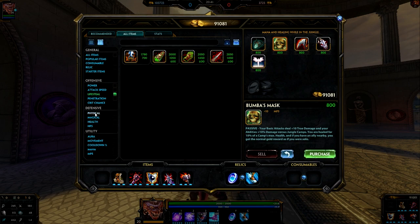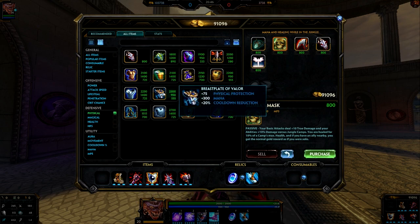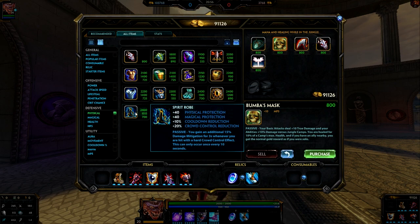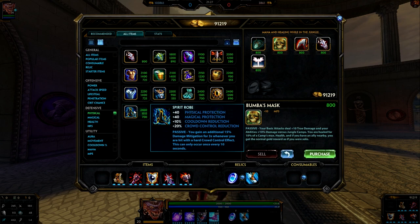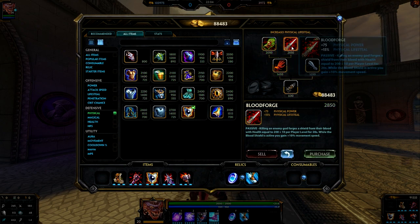If you want to be a little tankier on Camelzots, there are a few options for protections. Breastplate of Valor is pretty good, just be careful on cooldown reduction so you don't overcap. Spirit Robe is also a great option — it provides good protections for both physical and magical, has some cooldown reduction, CCR to spend less time being stunned, and its passive lets you mitigate more damage when procced. You could also go into Mantle of Discord, which is basically a more expensive version of Spirit Robe with a different passive. For now though, I'm going to go into Bloodforge.